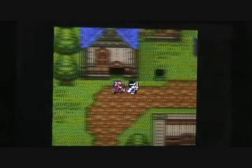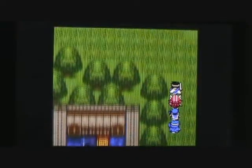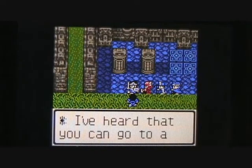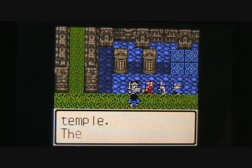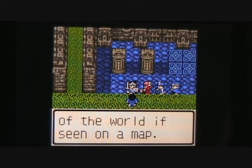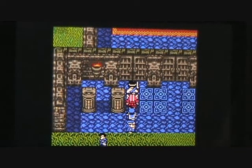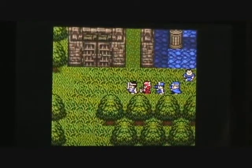Well, we heard about a temple here in this town. To get to that temple, we want to go up and around the eastern side of town. That looks like a temple right up here. Talking to this guy, he says you can go to a cave named Nabal of Earth from this temple — it got its name because it's just about the center of the world if seen on a map. Well, is the Nabal of Earth where we can find the final key? Apparently not, because the way is locked by the final key. So we're not going to have any luck finding the final key there, but I'm pretty sure we'll be coming back later.